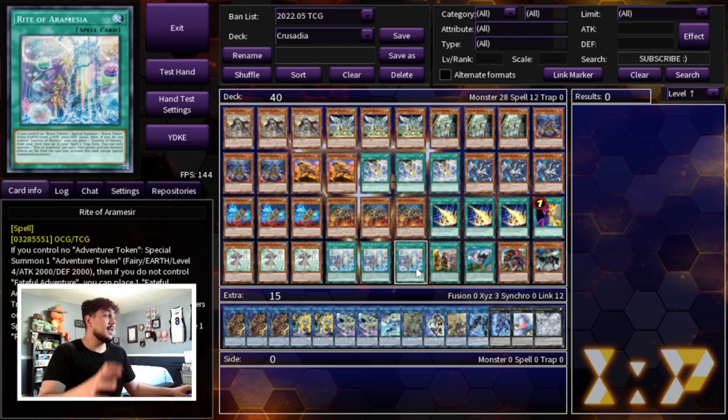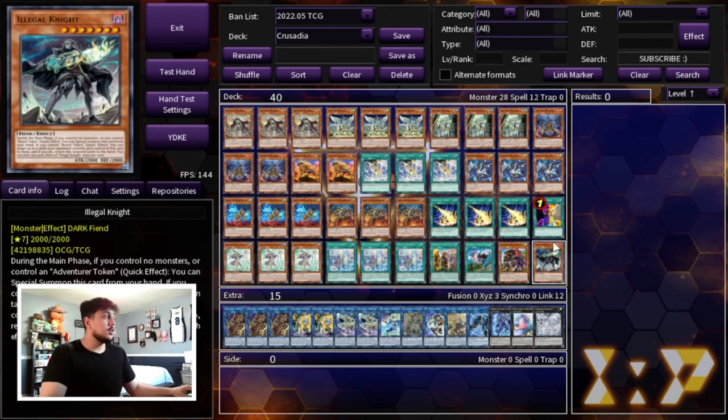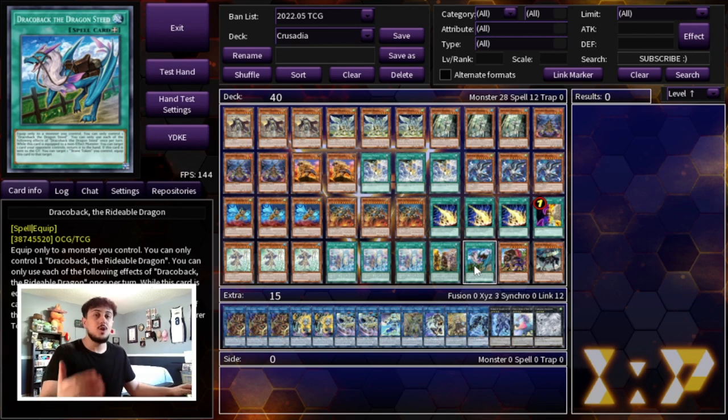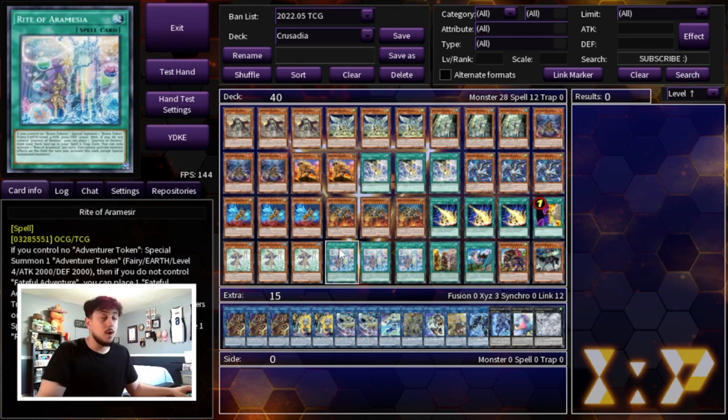The deck is 40 cards and everything synergizes super well. For example, you can give your opponent a kaiju and break one of their negates, summon your Illegal Knight to bounce those two cards back to hand, give them the Illegal Knight, then use Dracoback to bounce Illegal Knight back to your hand. Now you've essentially cleared everything your opponent controls. Then you normal summon Maximus and start link climbing into full OTK combo. This is why this deck is so powerful. If you want to go to locals or regionals and top, this is the way to build it.